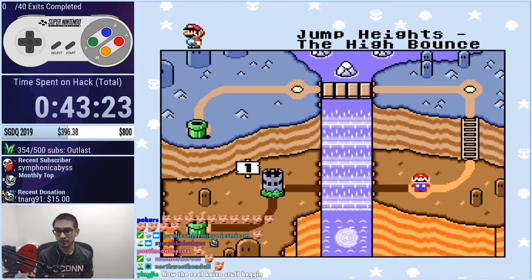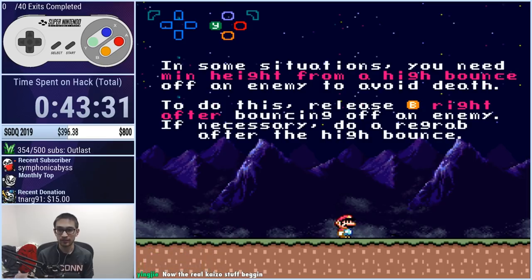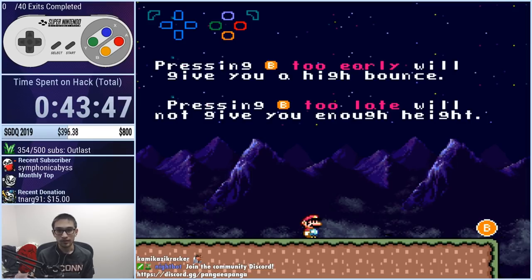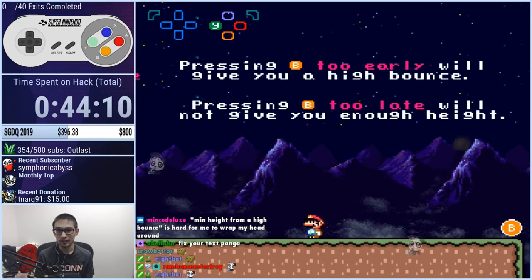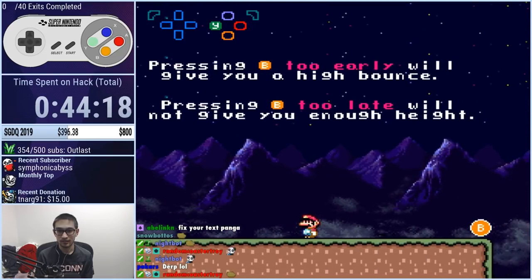Now we've got the opposite — the high bounce. We were doing the low bounce, now we're doing the high bounce. In some situations you need mid-height from a high bounce off an enemy to avoid death. To do this, release B right after bouncing off of it — it's kind of the opposite. You want to release B later. If you release it too early, it'll give you a high bounce. If you hold B for too long, you're gonna die. If you do it too late, you're gonna do the low bounce and not the high bounce.